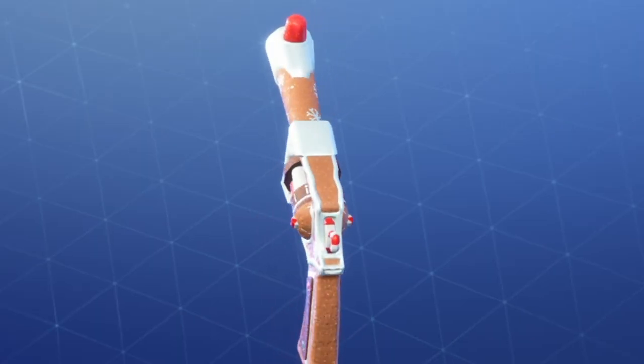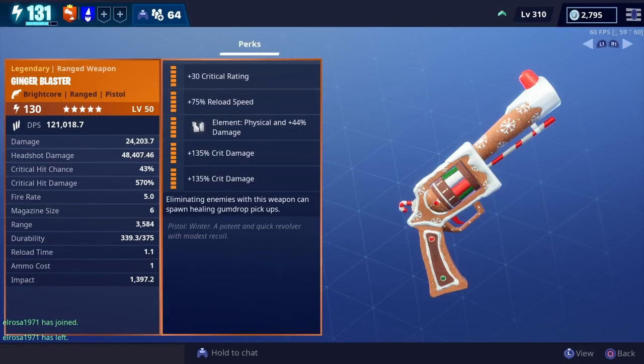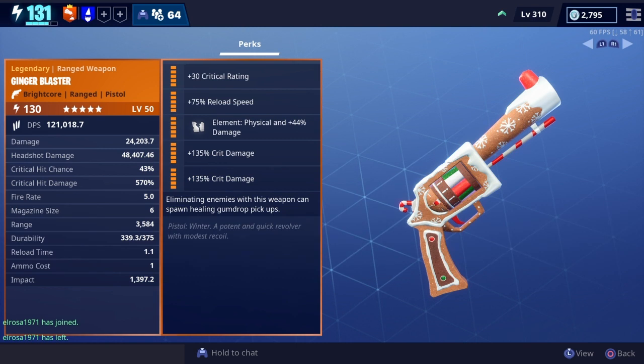The Ginger Blaster came out around four months ago during the Frost Night event. It's a potent and quick revolver with modest recoil. This one was gifted to me and it has the perfect rolls — exactly how I would have built it. Perk number six is like the Candy Corn LMG: eliminate enemies, they drop little health balls, and you can heal yourself.